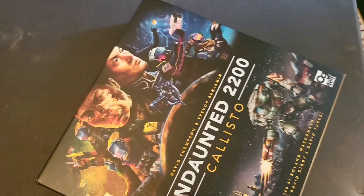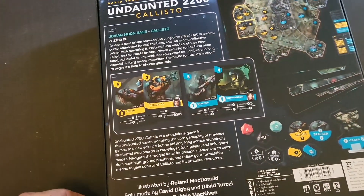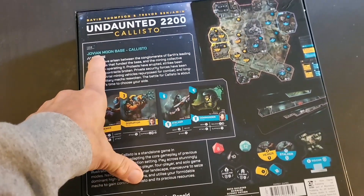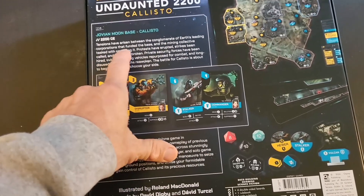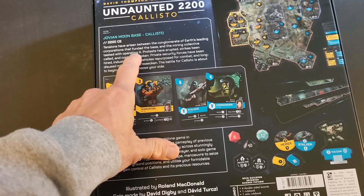This is the first entry in the Undaunted series that doesn't follow a historical setting, so you've got a whole new lore. It's set in a Jovian moon base — not to be confused with jovial — where tensions have arisen between the conglomerate of Earth's leading corporations that funded the base and the mining collective tasked with operating it.